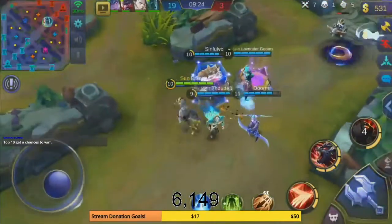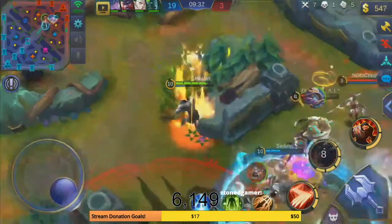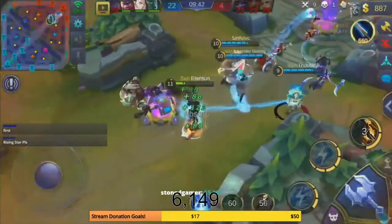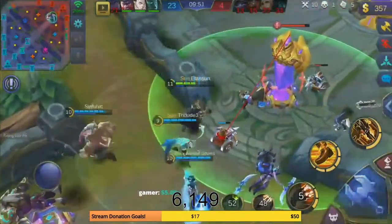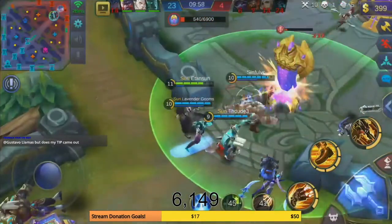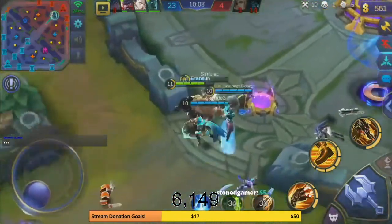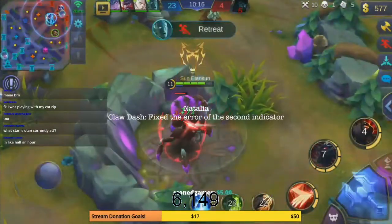Tigreal's Sacred Hammer is his second ability, so he can't push people away as far as before. His passive duration increase makes him considerably tankier, so he kind of evens out. Natalia got a fix on her Claw Dash — specifically fixing the arrow of the second indicator, which doesn't matter much. For Akai, Thousand Pounder's moving distance was adjusted — it's farther early game but not as much late game. Akai's Magic's moving speed reduction was changed from 15 to 12.